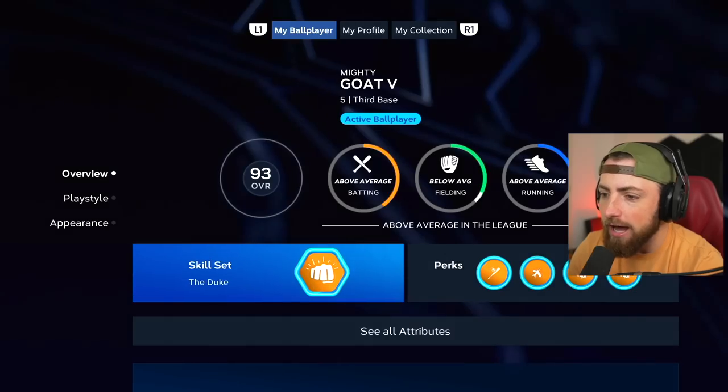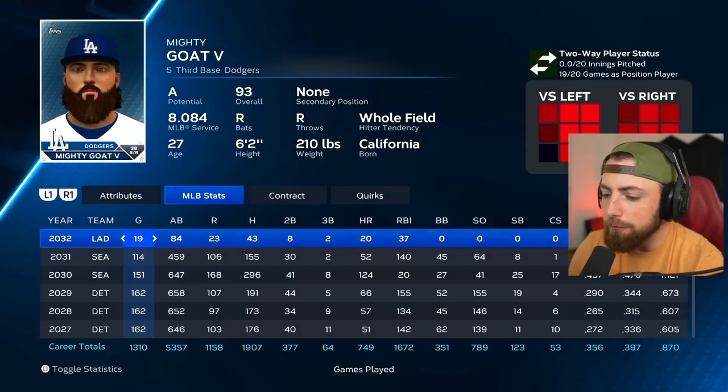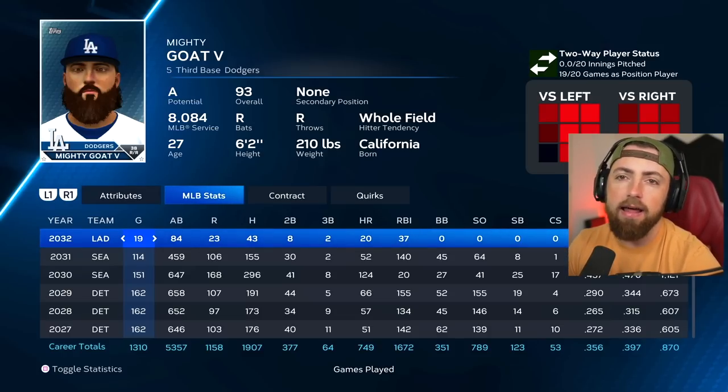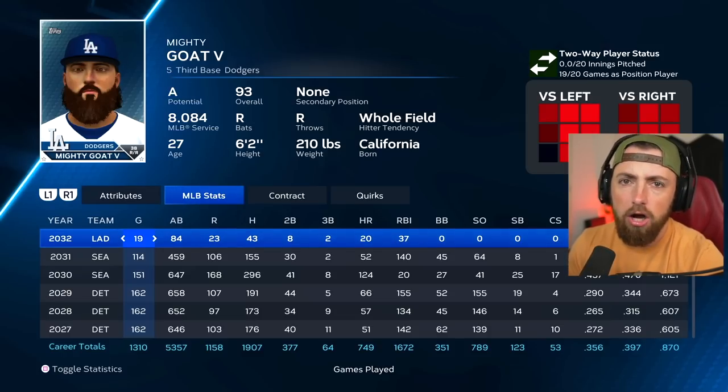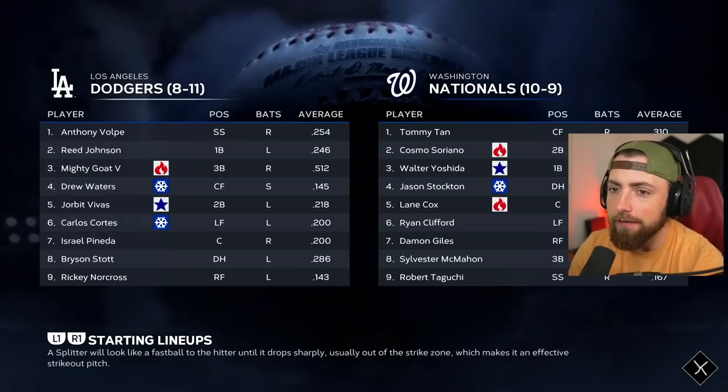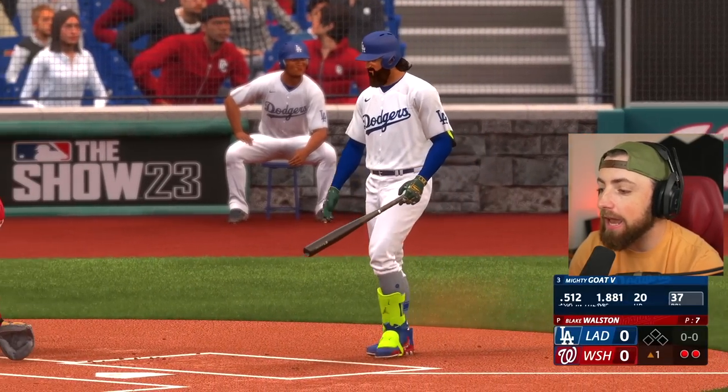How many home runs do I have right now? I am at 749. We've already passed Babe Ruth, but we need six to tie Hank Aaron, I'm pretty sure. So let's try to get that this episode. Now we're playing the Nationals — they are 10-9, not that good, but better than the Dodgers. We're only 8-11. We really got to start winning games.